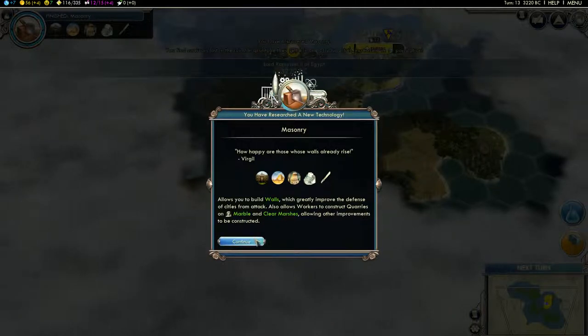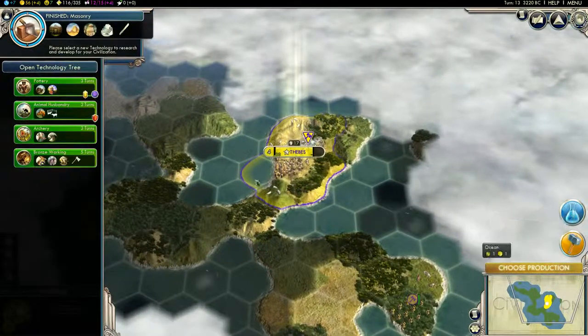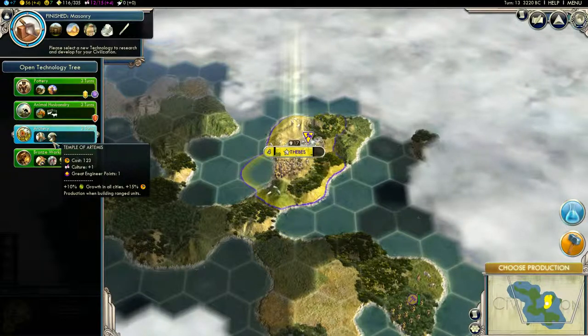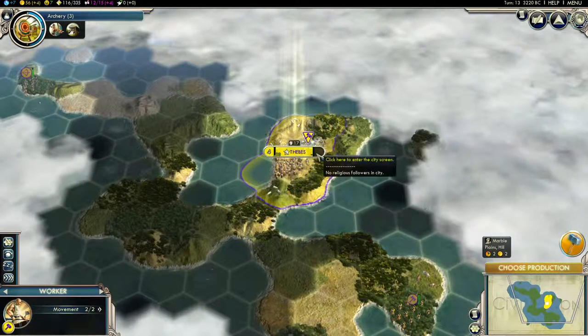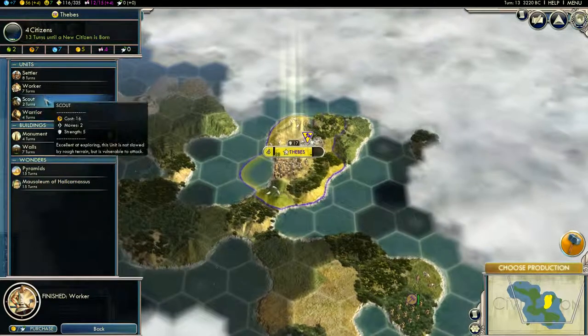How happy are those whose walls already rise! More population — population growth is great. Ooh, Temple of Artemis, I want that! But I also want Stonehenge — that's a tough decision. Oh well, I've already made a commitment to the Temple of Artemis, so we're gonna go for that.